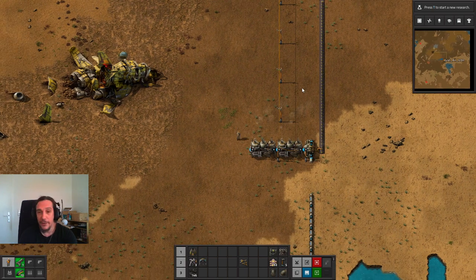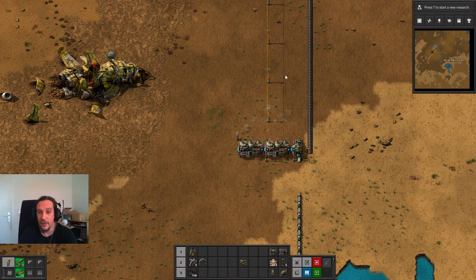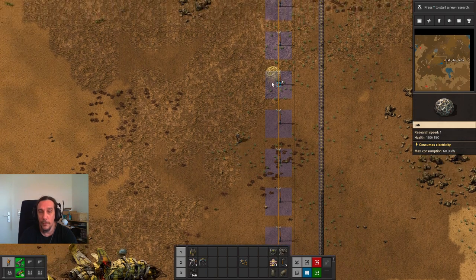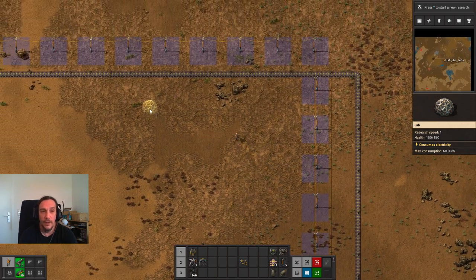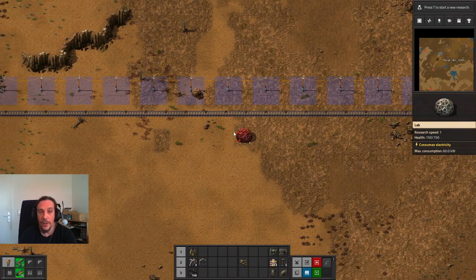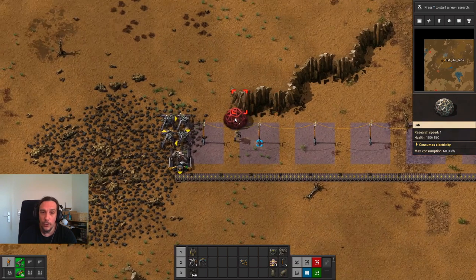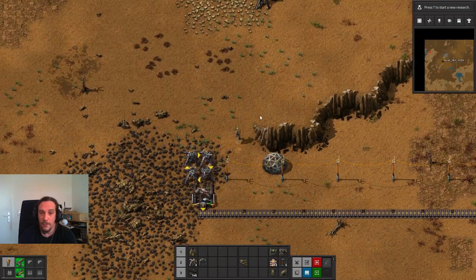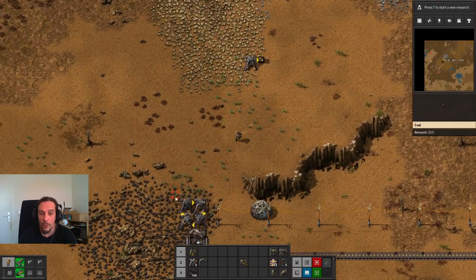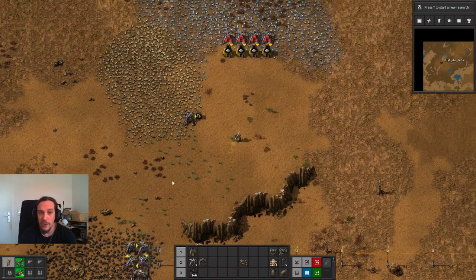Now I wanted to talk about research this episode. We now have access to power wherever those blue fields are. Let's get ourselves over to where our furnaces are and place down the laboratory here. Keep in mind that the way we're producing coal like that is the fundamental way of producing any ore in this game.